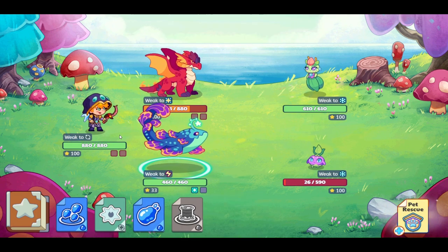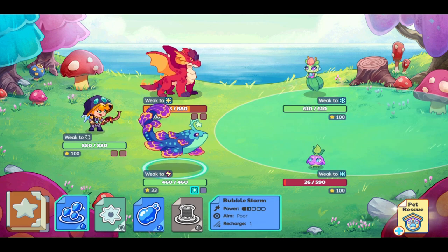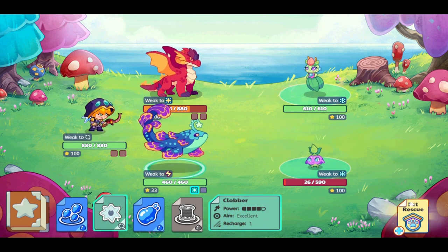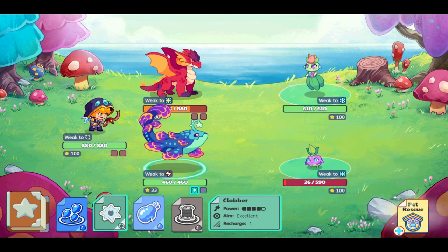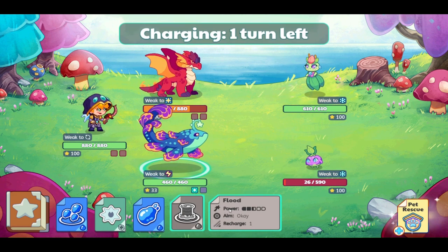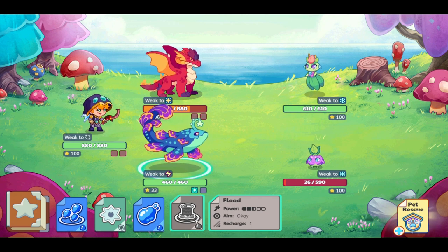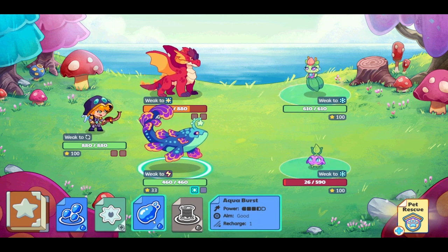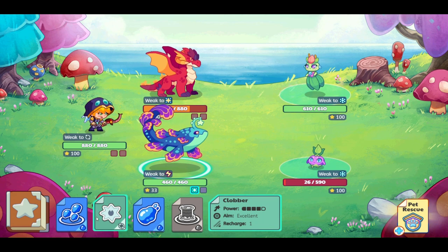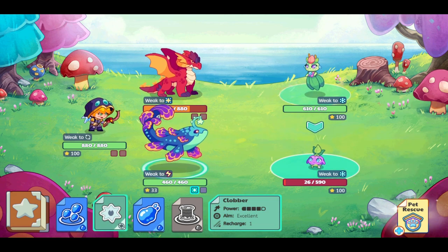Here is Deep Sea Fathom. Let's take a look — this is Bubble Storm, which has a poor chance of hitting. This is Clobber, which has an excellent chance of hitting. Here we have Aqua Burst, which is good. And then this is Flood, which is just okay, and has a recharge of one. Aqua Burst also has a recharge of one, as does Clobber. Let's start out with Clobber and see what it does.